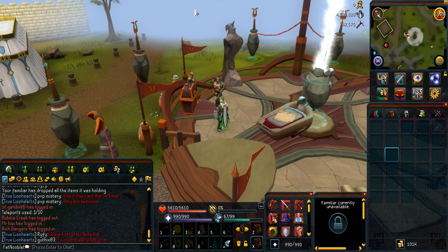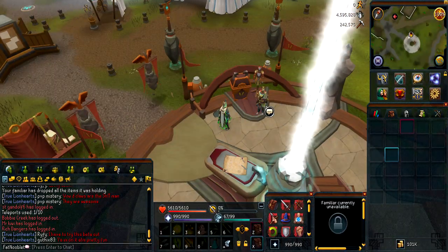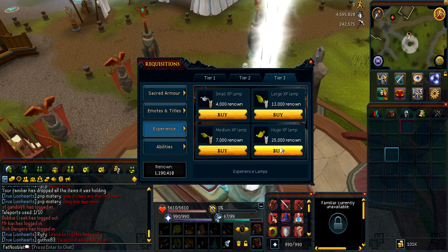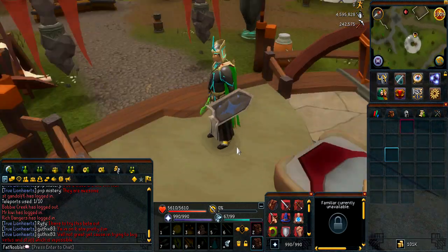I'm gonna be showing you guys my herb tab for my overloads, and I'm also gonna be spending all my points at the world event, which finished a few days ago. Let's see how many points I have — I have 1.2 mil nearly. That's a lot of lamps actually. Each huge one is 25,000, so I'm gonna get a lot of lamps. I'll get to that in a second.